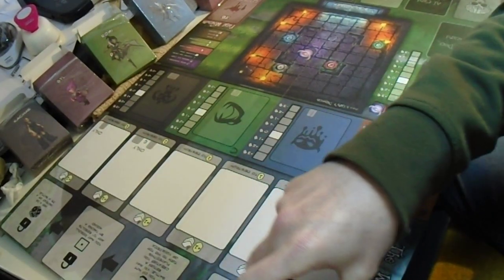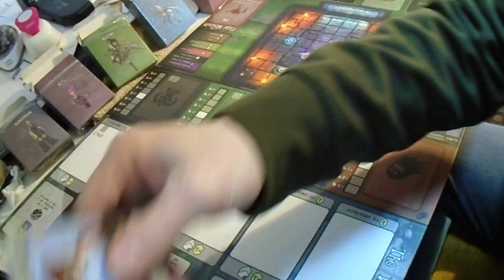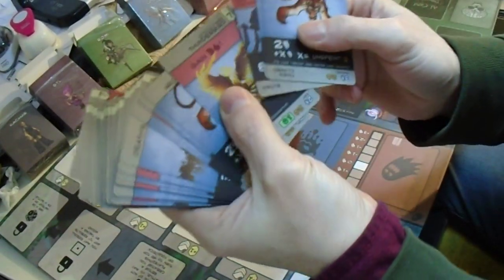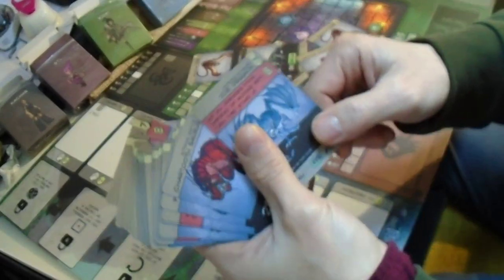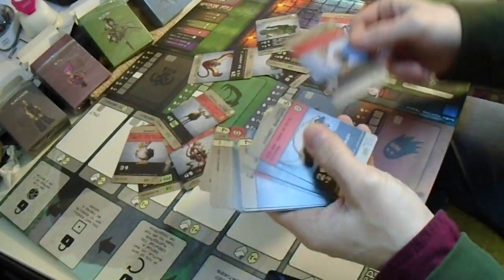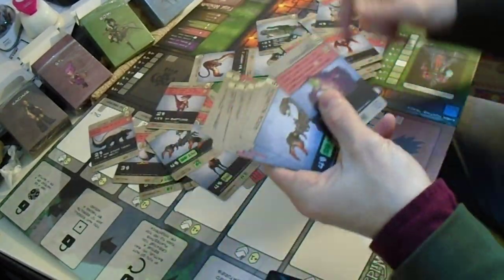This goes in the bottom under common creatures. Then here's the charm advanced creatures, so we take out the advanced creatures. The values are higher — that's a higher toll to pay, a higher cost. It's not a lot of cards.